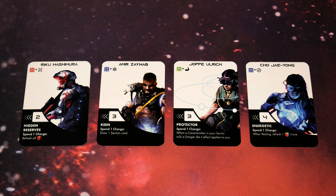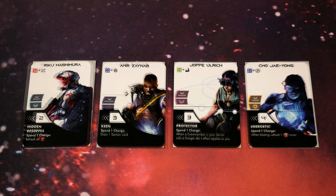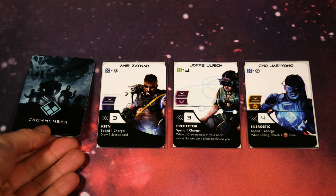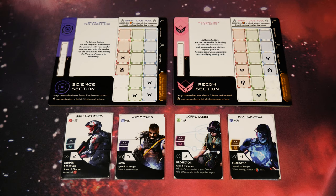We're now going to remove a card from the game - there is a divider for cards removed from the game and this one goes there. It reveals crew member cards. There should be a total of four crew member cards, so we're going to pull all of those off and reveal them. The four crew members revealed are Raikou, Amir, Jop, and Cho. Each of them are preset to one of the sections, starting with security, then science, recon, and engineering in order.